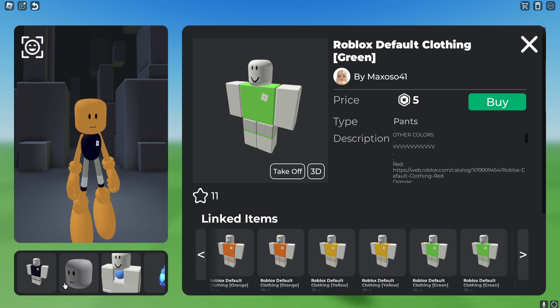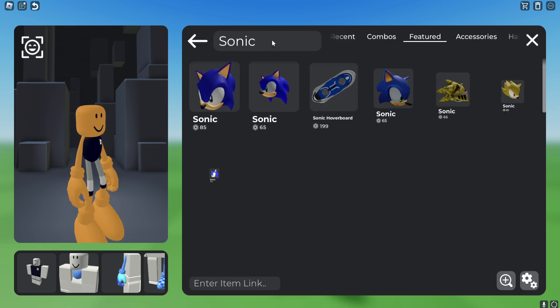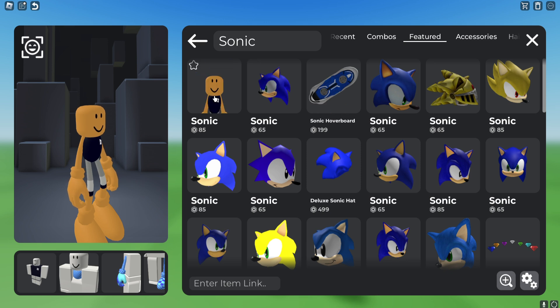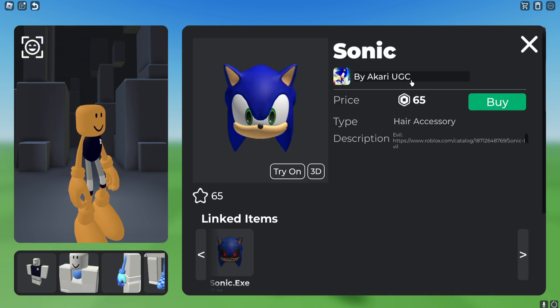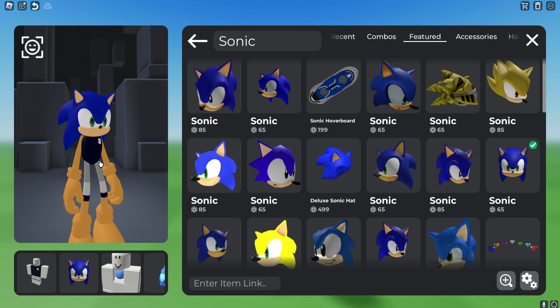After that, search for Sonic in the featured category and you'll find many heads, but the one we want is from a creator called Akari UGC. It's only 65 robux and it matches well with the other items we're going to add to this avatar.